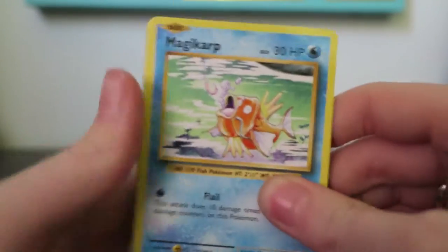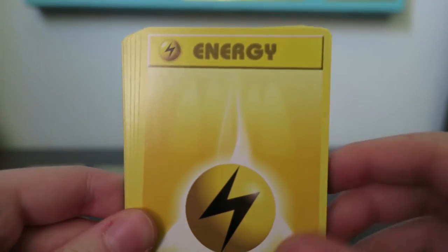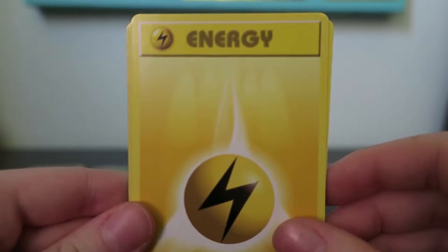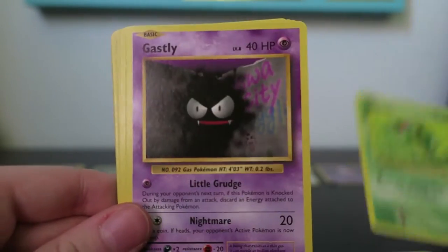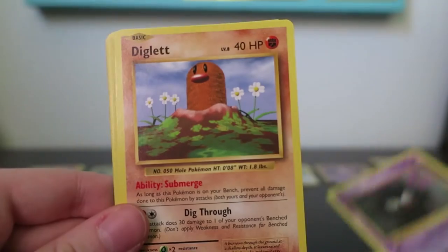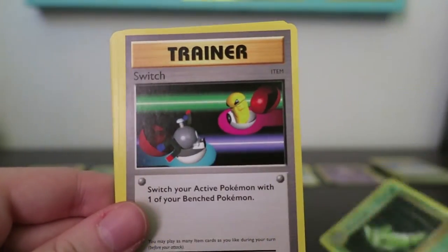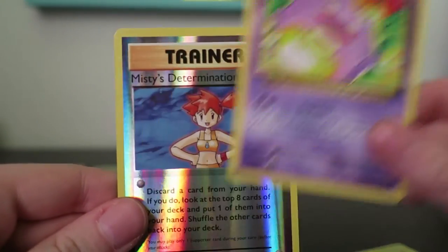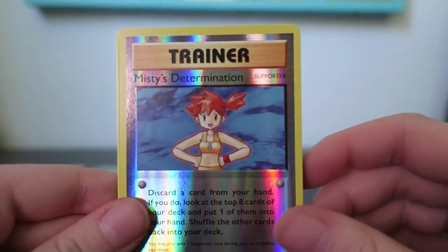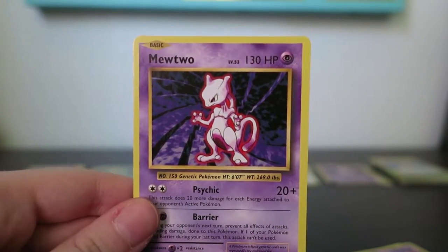This is my fourth pack. We start off with our derpy Magikarp in the green water, Lightning Energy — two Lightning Energies — Caterpie, Ghastly, Diglett, Menapont, Switch, Koffing, Reverse Misty's Determination, and a Rare Mewtwo.